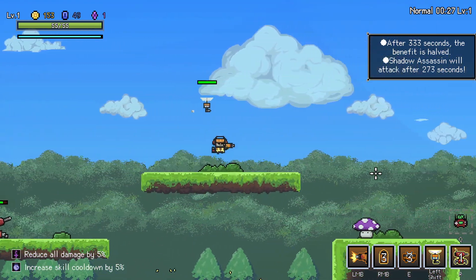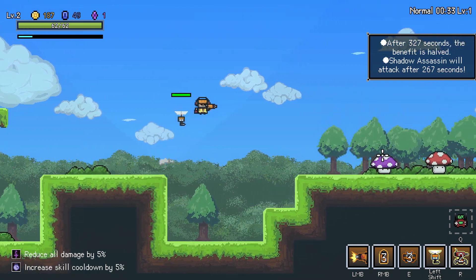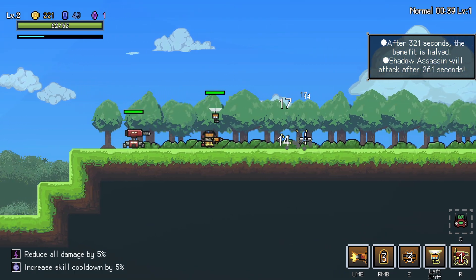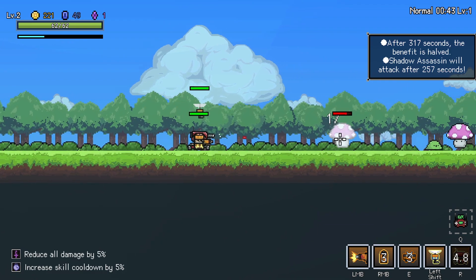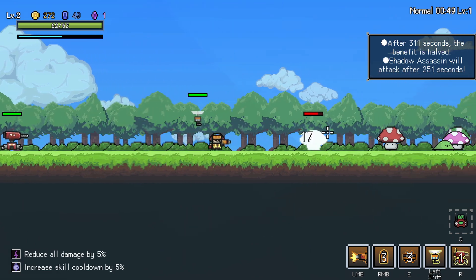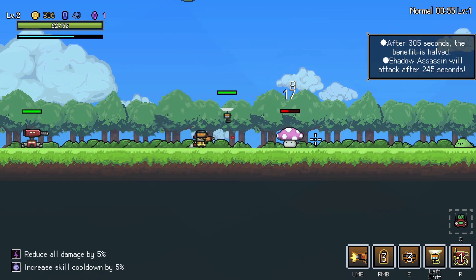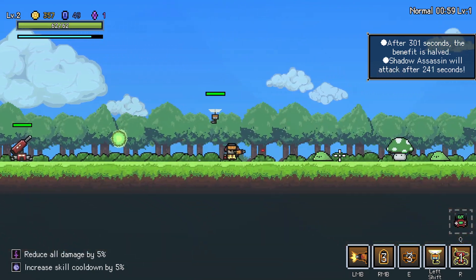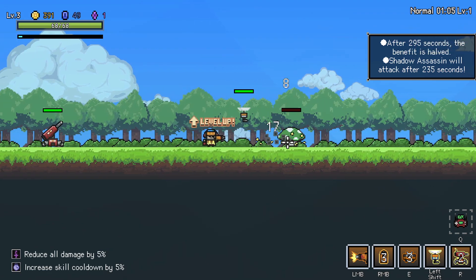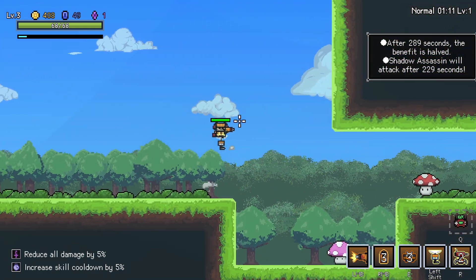Every enemy you get, you can see up in the top left there, you get gold for defeating them. And gold is what you use to buy all your various items. These purple coins you can spend in shops and run to essentially upgrade your active item, whatever that happens to be. For our character, we actually have an inherent one. Which is a mech suit, which I will use at some point here. It has a massive cooldown. And then you can see in the top right there, there's a timer on the level. After so many seconds, the Shadow Assassin will attack and the Shadow Assassin does metric tons of damage.